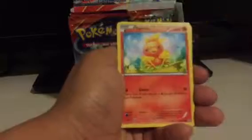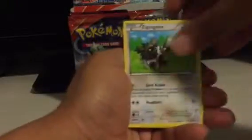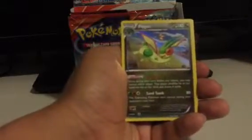Nidoqueen, Cydra, Aggron Spirit Link, Torchic, Hippopotas, Surskit, Barboach, Zigzagoon. Skiddy is my Reverse, and Flygon is my Rare — pretty decent looking card.